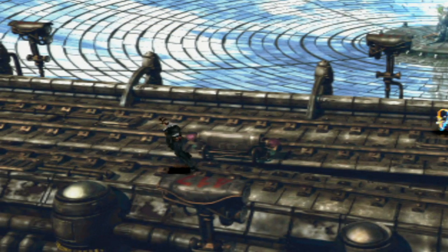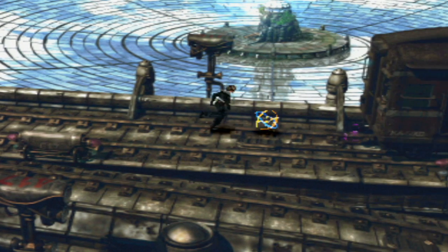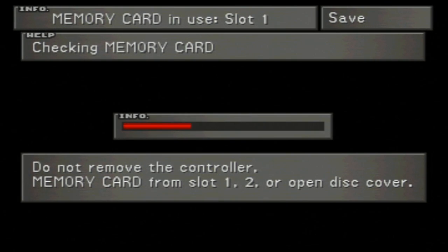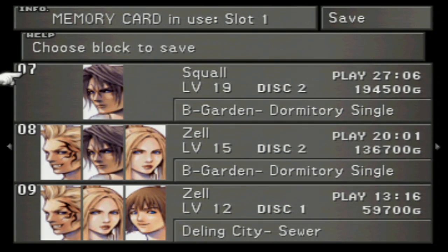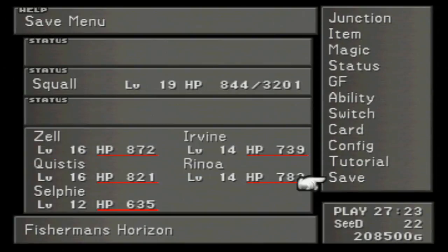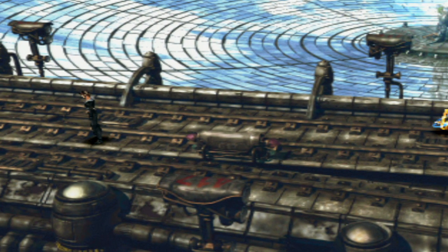Anyway, let's head back. I'm gonna save right here. So I'm gonna head back to the Garden, go to the cafeteria, see how the lady and her son are doing, and then I guess we will go to the bridge to talk to Cid who is calling on us. On the way there, I'm gonna check on Master Fisherman, see if he's even there still. So I'll see you guys back at Balamb Garden in the cafeteria.